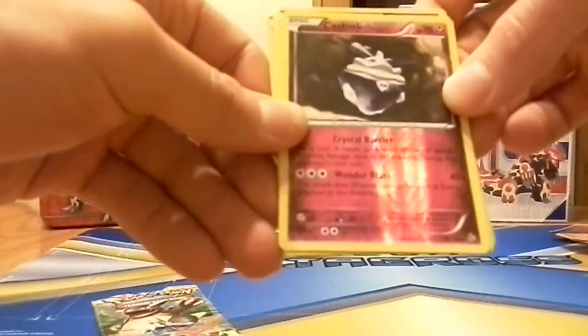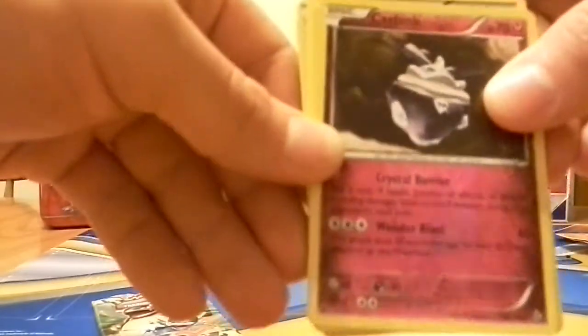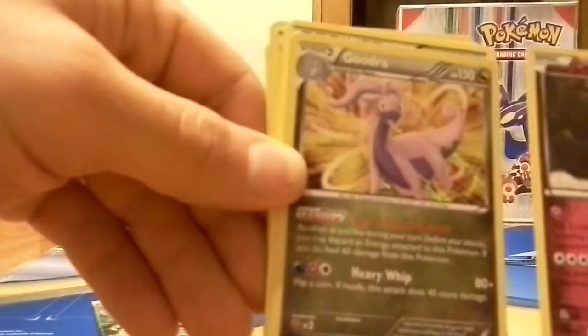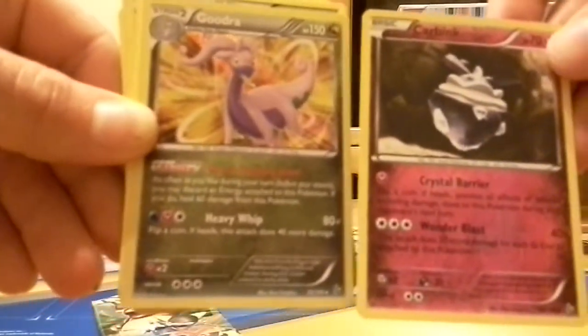Carbink is a Reverse Holo, which is a rare — that's nice. And the rare is a Gudra Holo, so it's nice to get a Holo and then two rares in one pack.